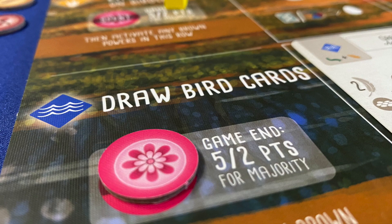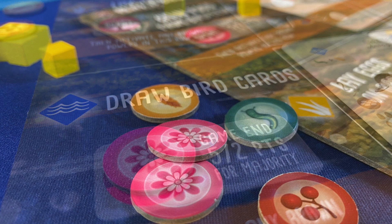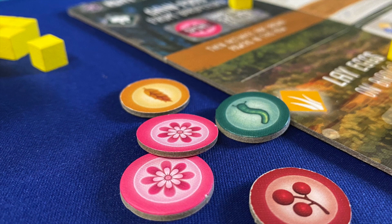Furthermore, as Nectar is spent, you put it on the habitat of the bird you played or the action you pumped, and at the end of the game, players snag points based on their ranking, a la round-end goals. So what's the drawback? Well, as with most great things, Nectar is ephemeral, fleeting, impermanent — unspent Nectar goes away at the end of a round, adding a slight push-your-luck aspect to the game.